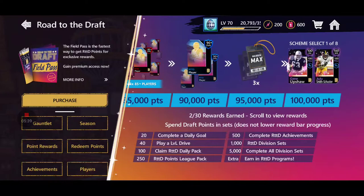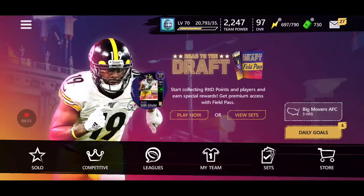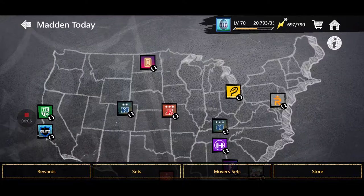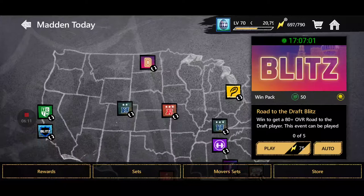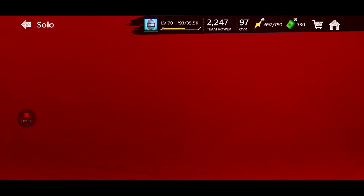Since we've got that login calendar giving us 500 bonus points every single day, getting that second 100 Overall is entirely possible. No matter what, you're going to have to play around 10 Season Mode games a day, which costs about 500 stamina — but that's not that bad. So for the next couple of days before the Easter promo drops on Sunday, make sure you're doing whatever you can to play this Blitz event for Road to the Draft, which gives you some 80-pluses to complete Road to the Draft sets.